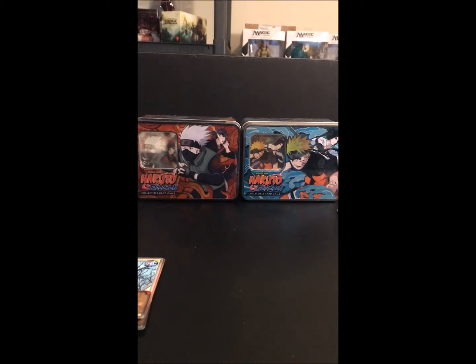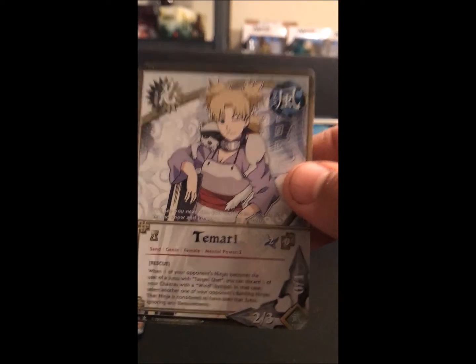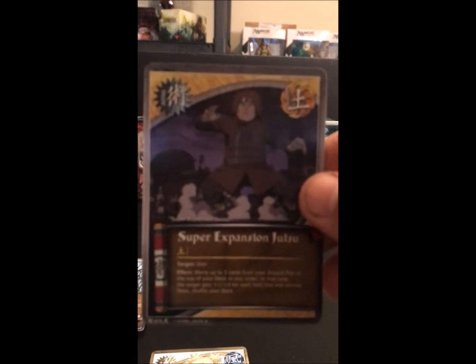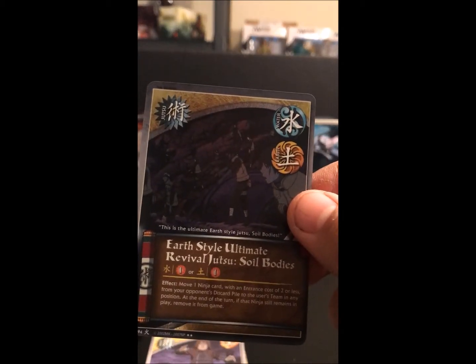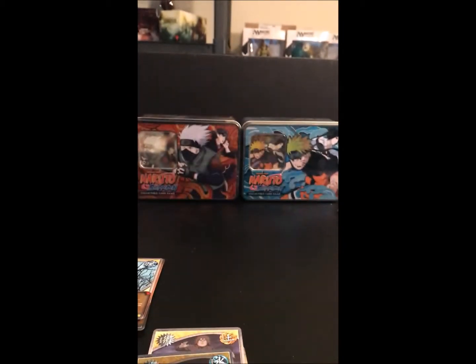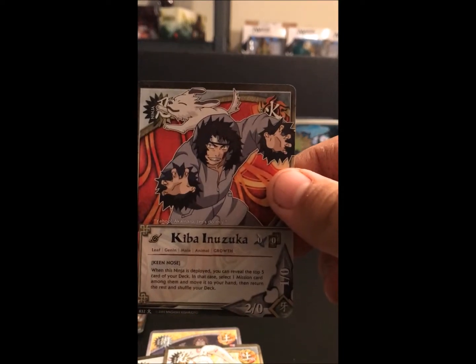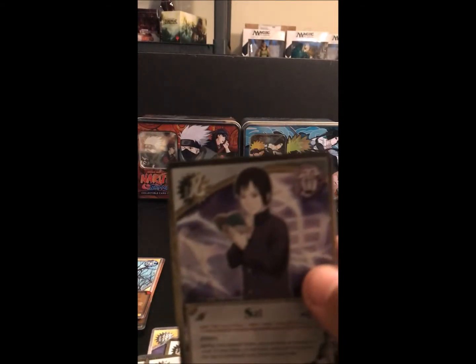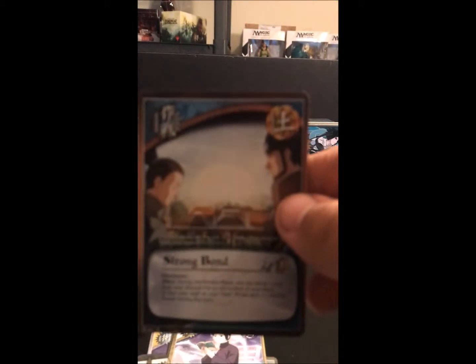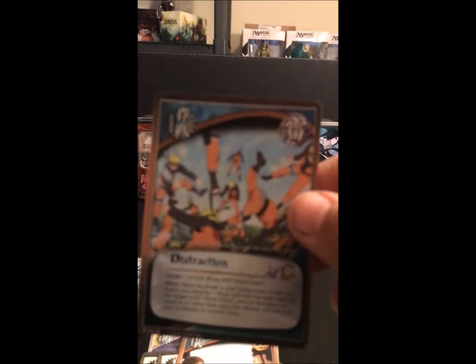Now we're going to open the Wildfire pack. We got Tamari, Super Expansion Jutsu, another Foil Rare, Earth Style Ultimate Revival Jutsu Soil Bodies, Rinji, Ino Yamanaka, Kiba Inuzuka, Choji Akamichi, Sai, Strong Bond, and a Rare — Distraction.